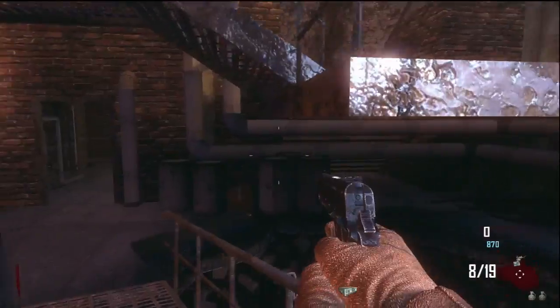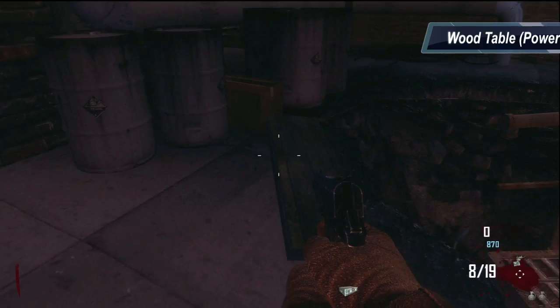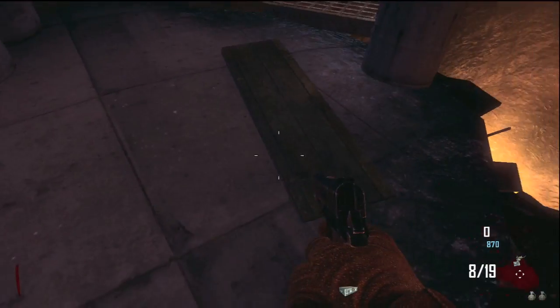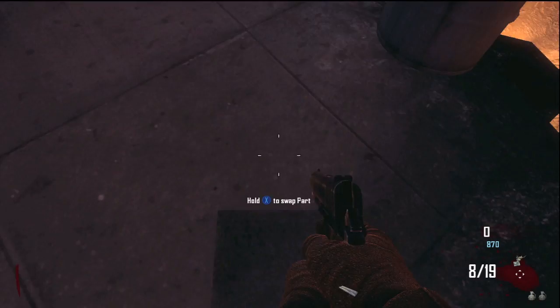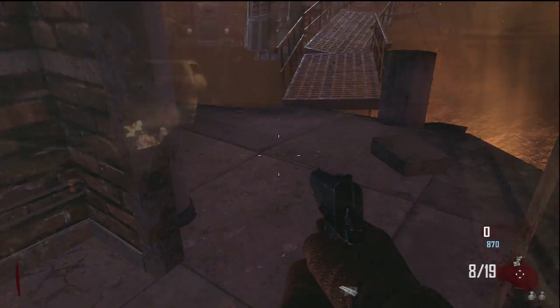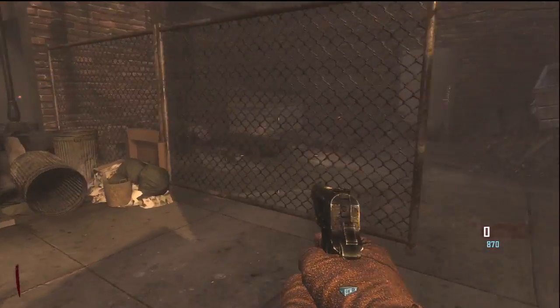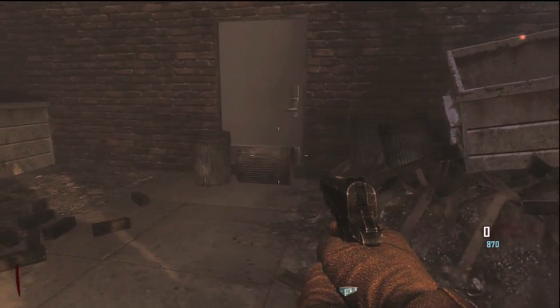The third piece you're going to find is the wooden table. This wooden table spawns in the power room for us, however there is an alternate location between bus stops one and two in the open part of the map. You're just going to have to search for it. I didn't have any footage of it and I don't plan on going through this entire process again because it is a pretty long process.